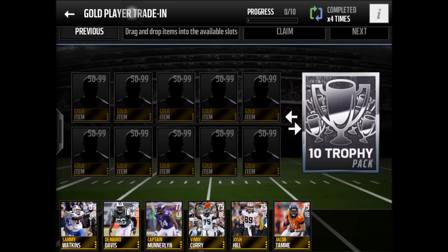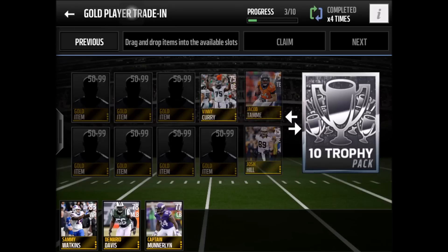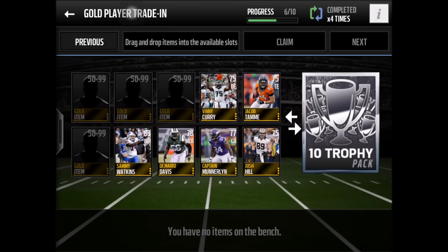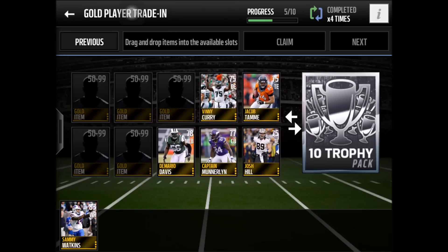Then come over to this set — the 10 Trophy Pack — which is the big one where you get most of your gold and elite trophies. Any gold player below 80 overall, stick in this set. Anything 80 overall or above you should sell, because you'll get more profit that way. Players above 80 generally go for more than 5,000 coins. For example, Sammy Watkins here will likely sell for around 12,000, so definitely not worth putting in the set.